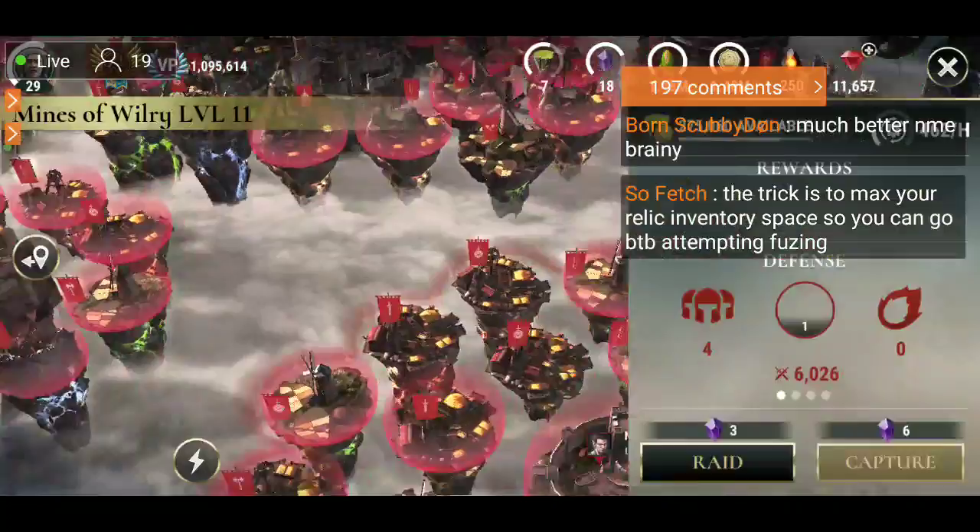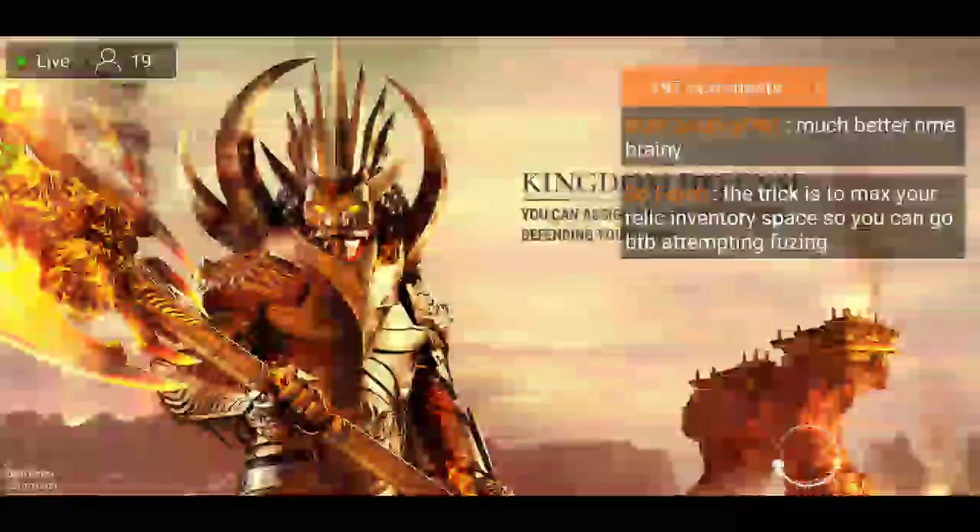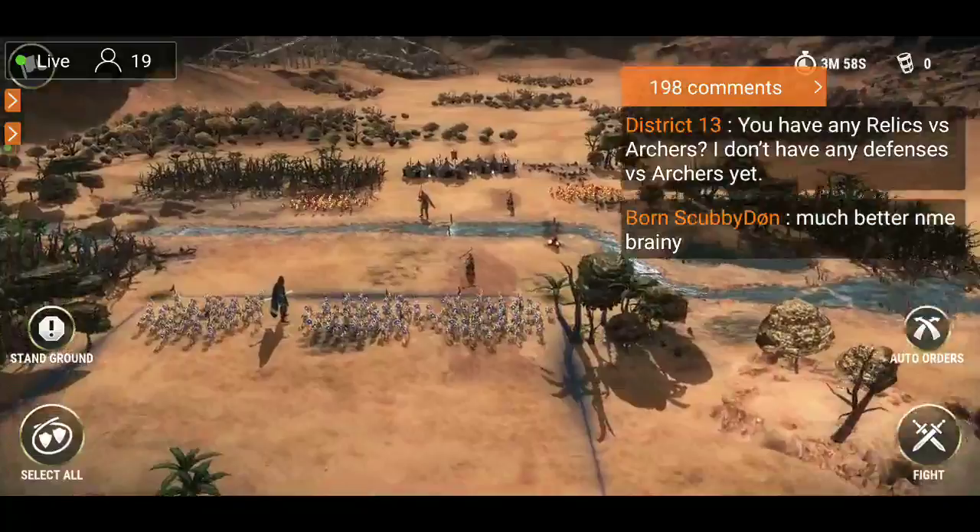My relic inventory is maxed out, full capacity — I think I have all three-star and four-star relics. I'm going to have to start fusing up and using some three-stars for food.